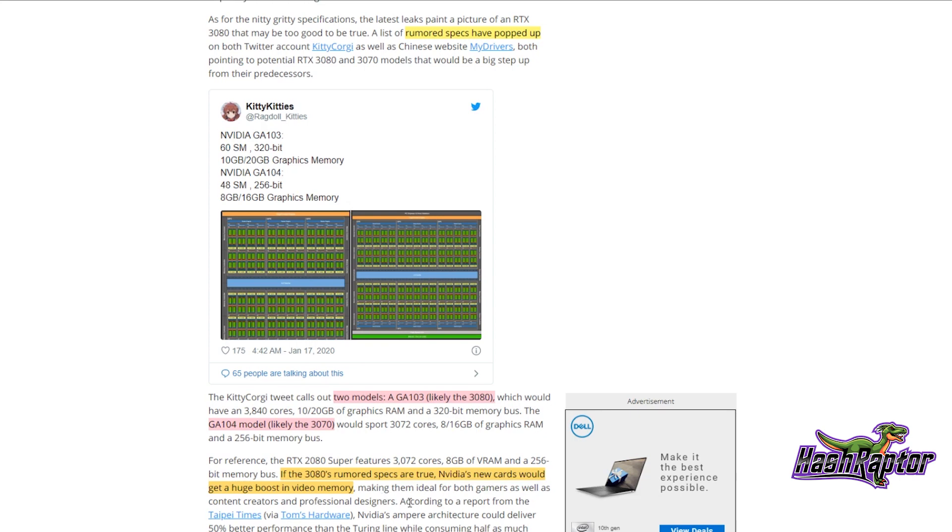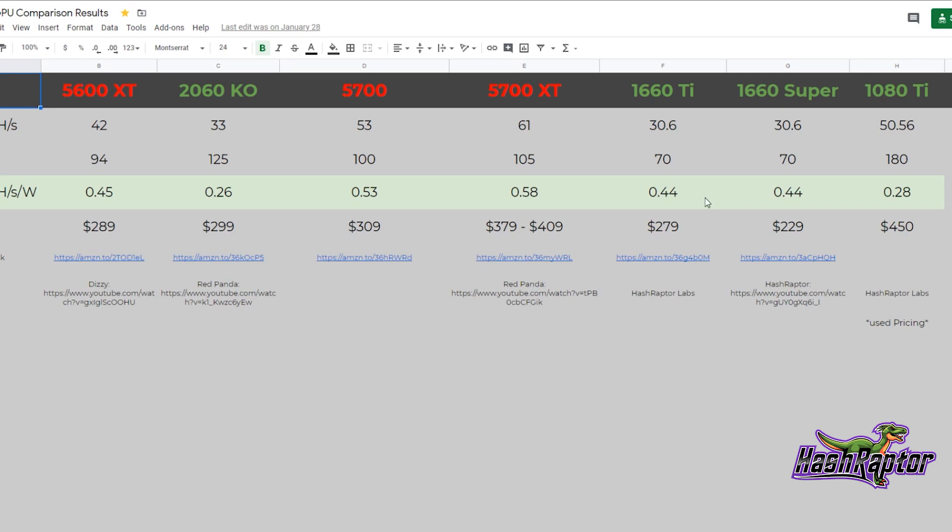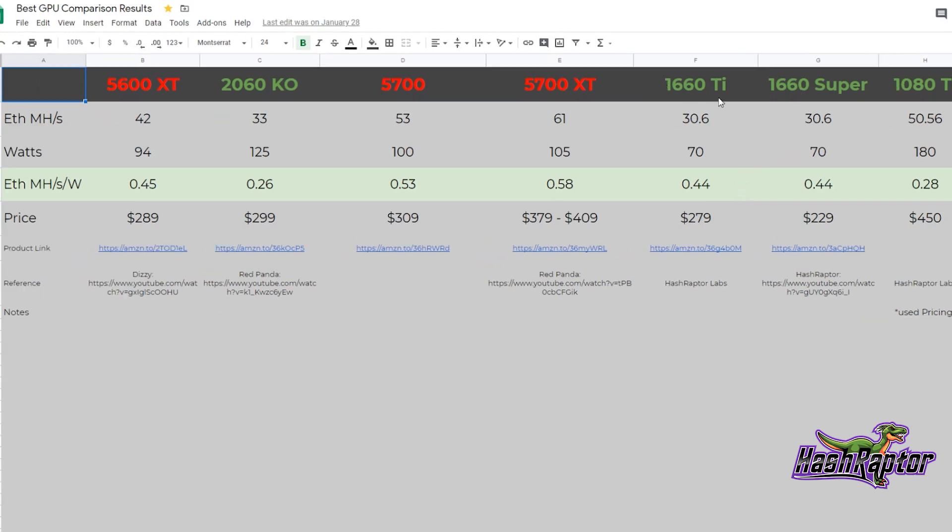My hope is that during the keynote there'll be headline items about the 3080s and 3070s, but what I'm really curious about is the lower to mid-tier end of cards. Currently it's the 1660 Ti's and 1660 Supers. Here's a chart we put together in a previous video outlining our favorite cards, their price points, and hash rates. I'd love it if they announced something like a 1770 Ti — a refresh of that lineup between the 1660 Ti and 1660 Super, because that's the sweet spot for mining efficiency.